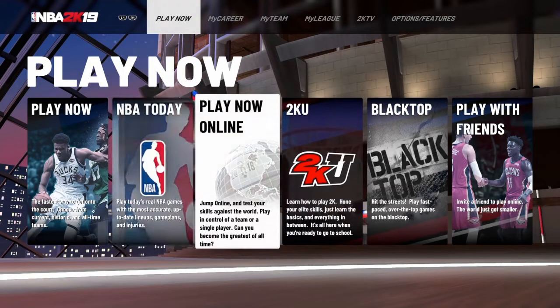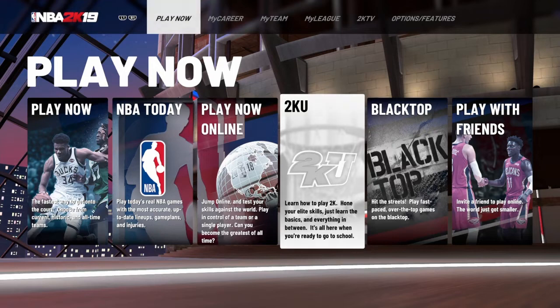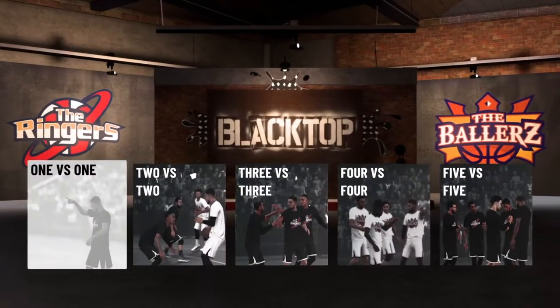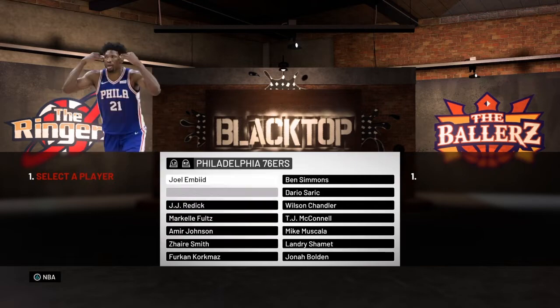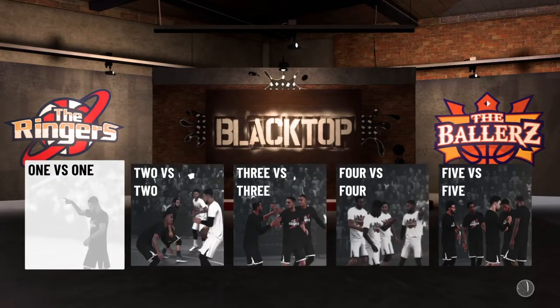Next up there's NBA Today, Play Now Online — basically the same as Play Now. 2KU is where you can learn new skills, like how to dribble better. Blacktop is where you get your one-on-one games between specific players. I'm going to be hitting you guys with a lot of those blacktop videos. I really like how everything is looking so far.